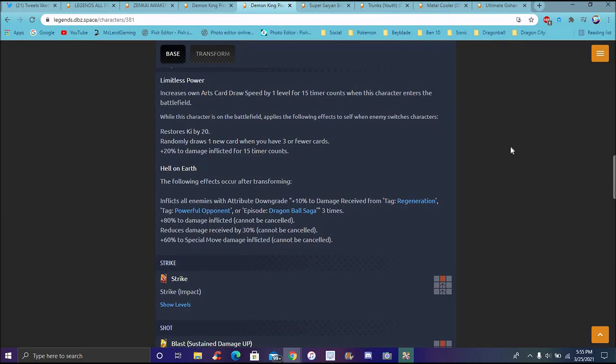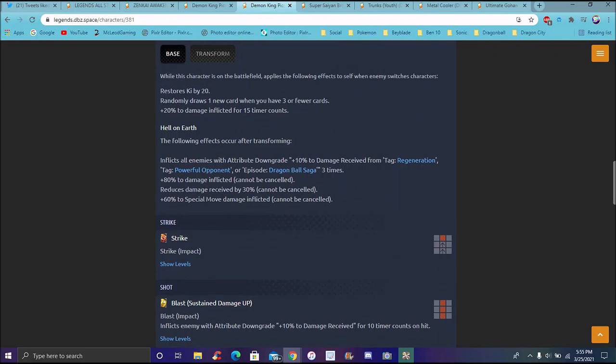His unique ability draws his special - his draw speed. He can draw fast for level 1 for 15 timer counts. His color draw speed goes up by level 1 for 15 timer counts when you get to the battlefield for the first time. He draws his own ki by 20 and randomly draws one new card when there are three or more of your cards. So basically he relies on his cards a little bit. He has good draw speed and the more you use them, he'll randomly draw one card.